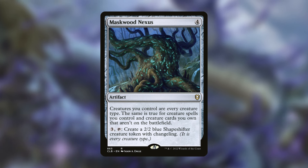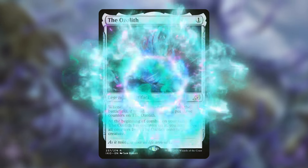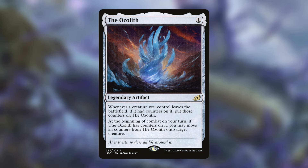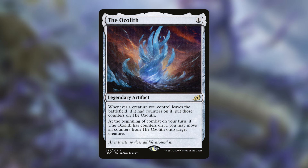Because we're sacrificing creatures with +1/+1 counters on them, the Ozelith is an excellent include. Whenever a creature you control leaves the battlefield with counters on it, those counters go onto the Ozelith. So if we have five +1/+1 counters on a snail token and sacrifice it to our commander's ability, all five counters go onto the Ozelith. Then at the beginning of combat we move all those counters onto another snail and repeat — sacrificing that snail, adding more counters to Ozelith, rinse and repeat.